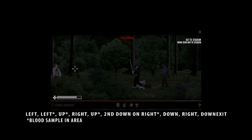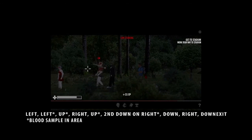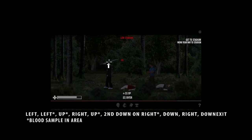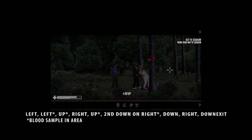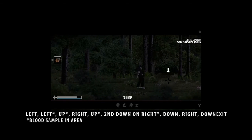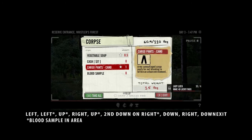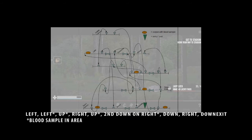Now we're going to find the first up symbol. First up symbol. Now we're going to go right. So here it is — second blood symbol. If you look at the map, we're at the second one.